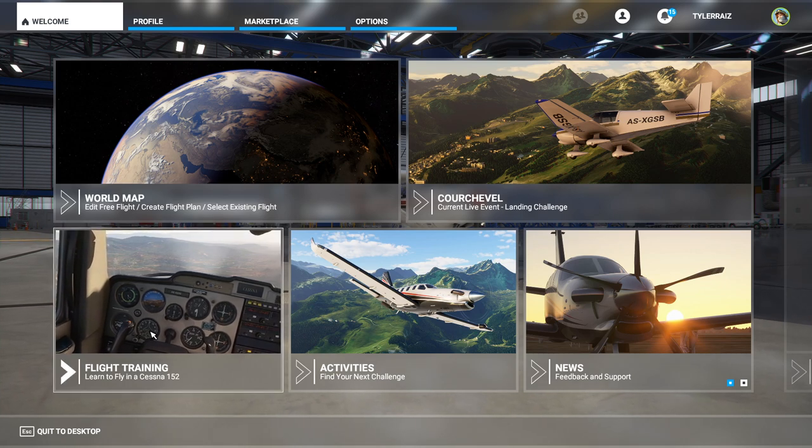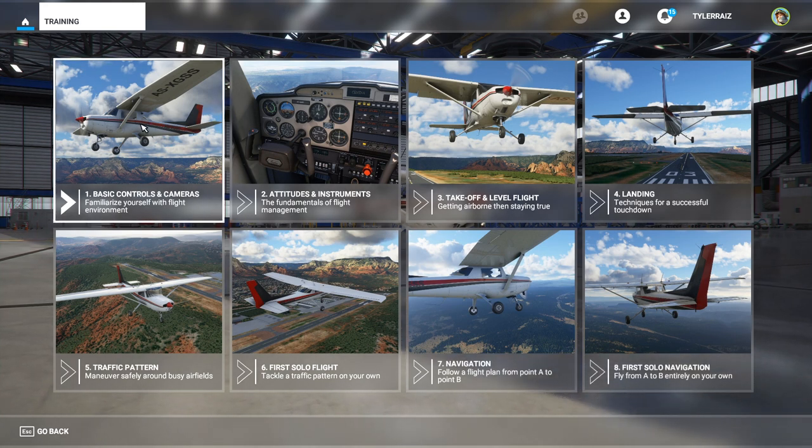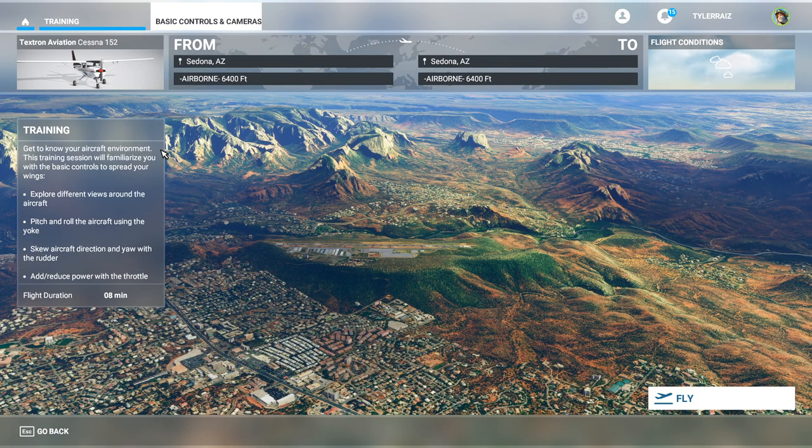Let's try flight training, because 30 years of flying flight sims is definitely not enough. I've set up my controls as good as I need them. I've done the flight training in the previous flight sims as well, just for the heck of it. So we'll get to take a look at Sedona, it looks like.